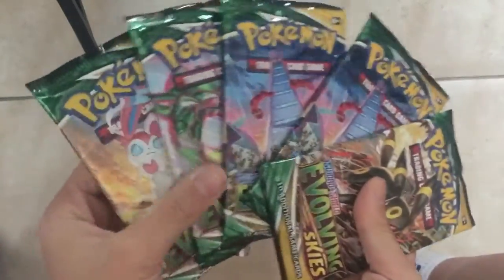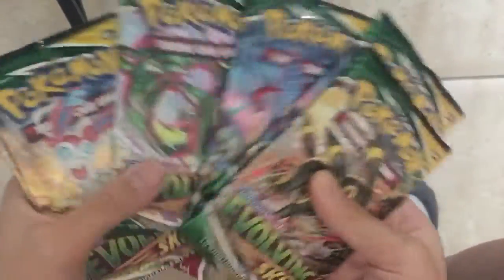I'm going to put this on the table right here and we are going to get the first five packs, and we are going to be opening these five packs in this video. We got an Umbreon, two Duraludons, Rayquaza, and a Sylveon.